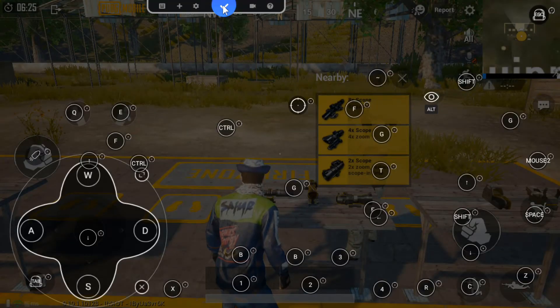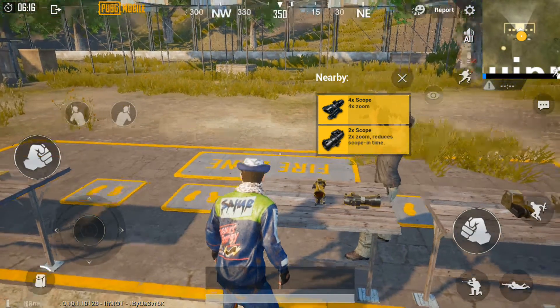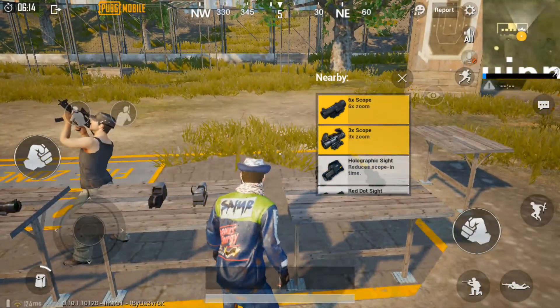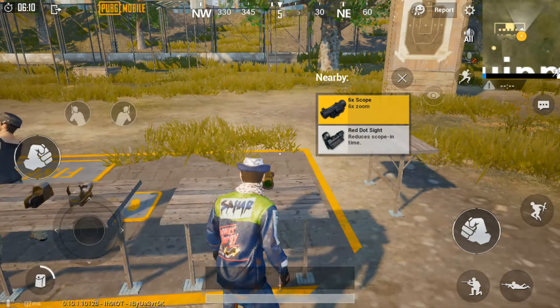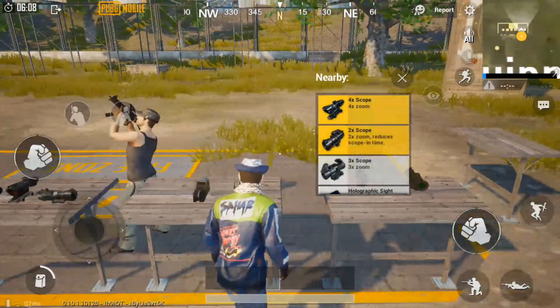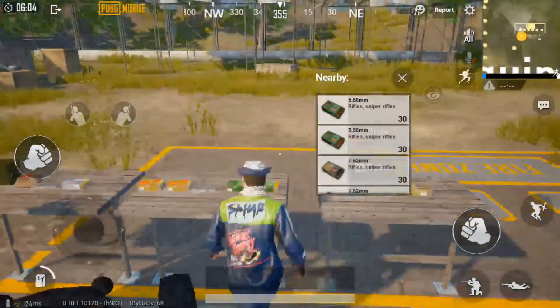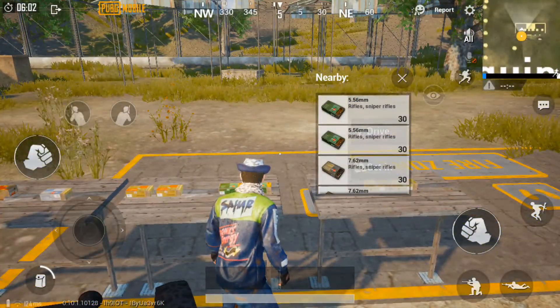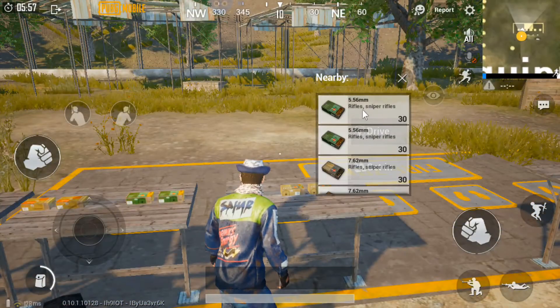F for 8x scope, G for 4x scope, and T for 2x scope. From here we have to select 3x scope — press G. For 7x or 6x bullet key, as you can see, step by step: F, G, T.